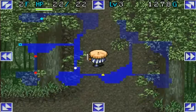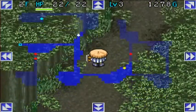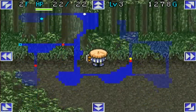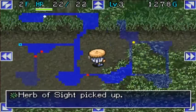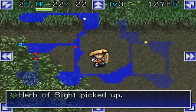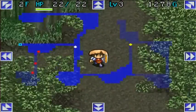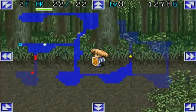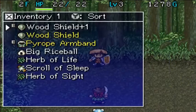Let's just go up and get this last item — hopefully it'll be like a weapon of some sort, like a cudgel or a polearm, hopefully something metal. It's just an herb — an Herb of Sight. We'll hang on to that.